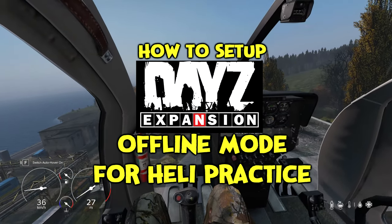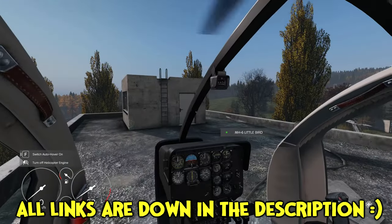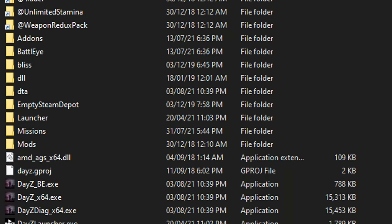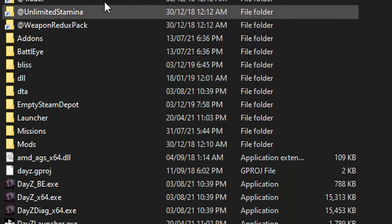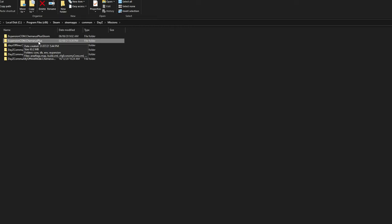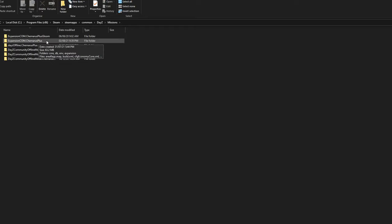To begin, what I recommend is you download the DayZ Expansion Offline Folder file from Dropbox and paste it into your missions folder in the DayZ Steam directory where DayZ is installed. I'm just going to be talking about the Expansion.com.chonoris plus folder, which for all intents and purposes is the only one we really need to focus on.